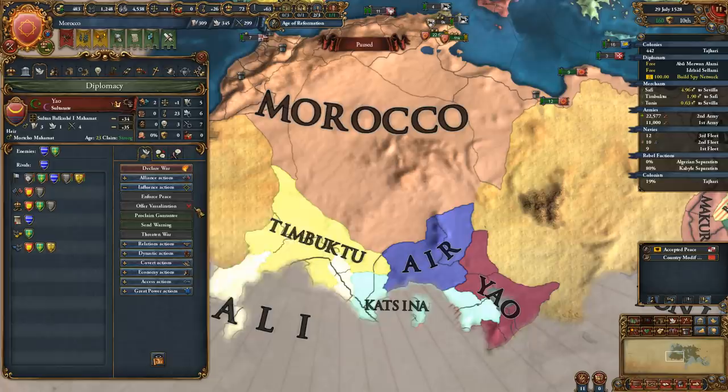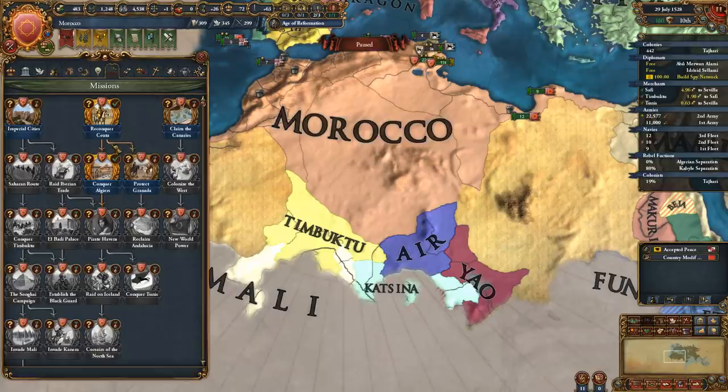Let's take a look at vassalizations to see if anybody will accept one. Doesn't look like it - Mali is pretty big.